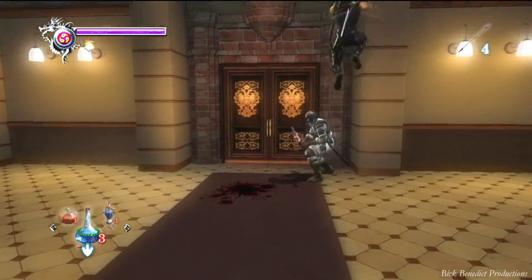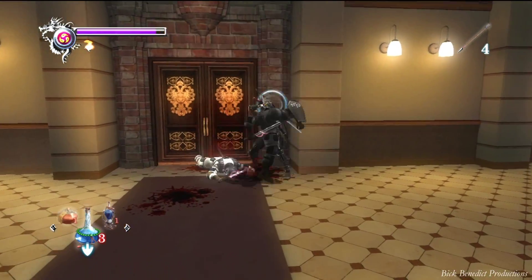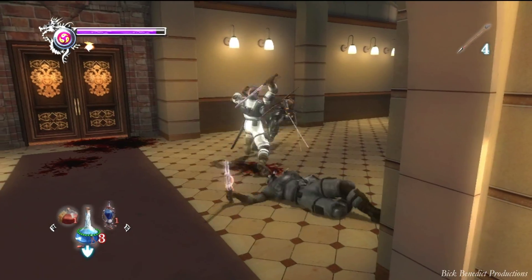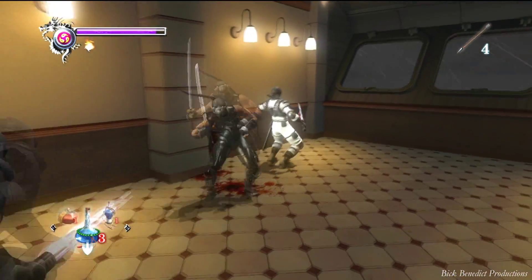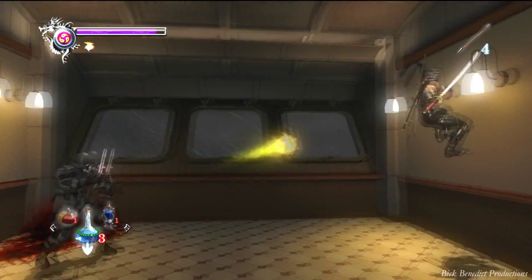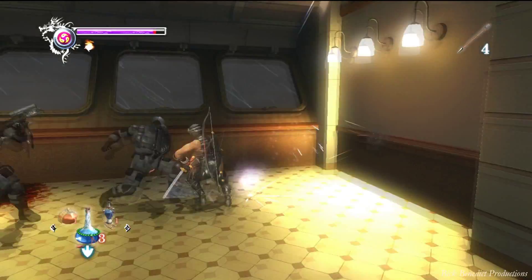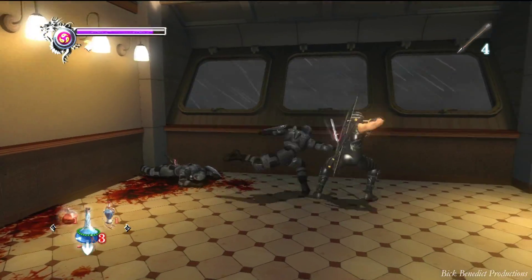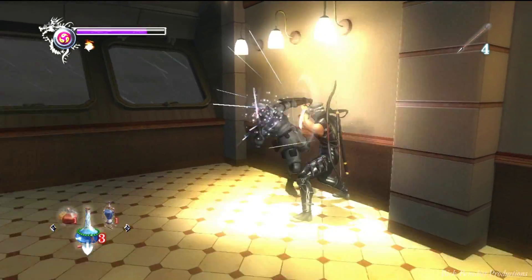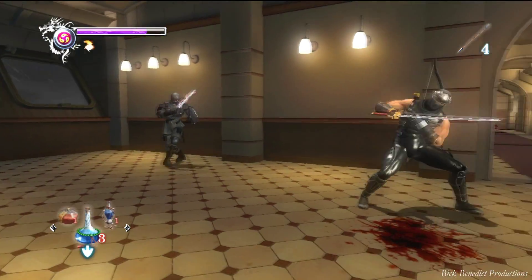The enemies that wield bazookas in the storeroom are not hard either. It's the guys in the black armor that have a lot of resiliency. They can be Izuna dropped, but you need to do the helmet splitter on these guys — it's the best move. Square, triangle, then square again.